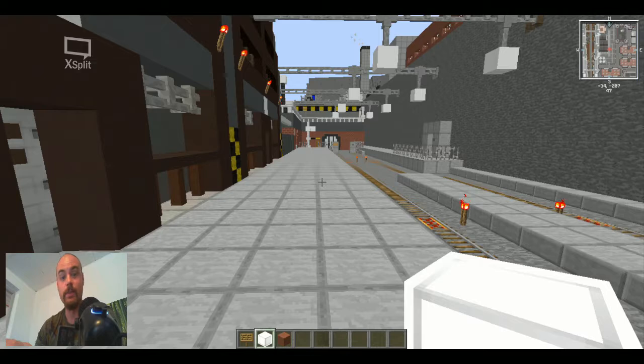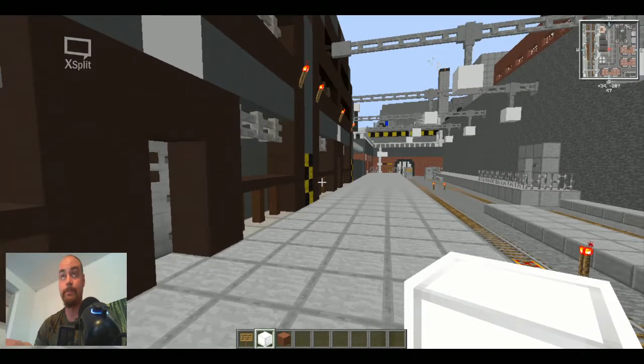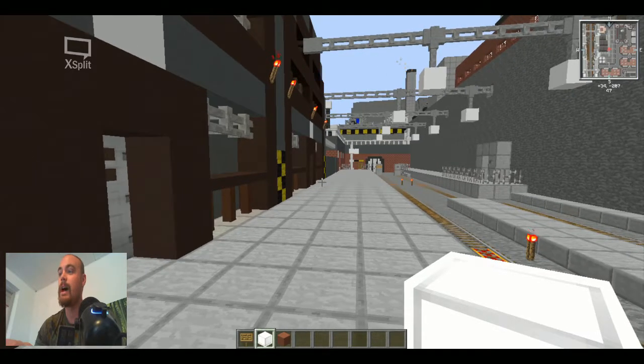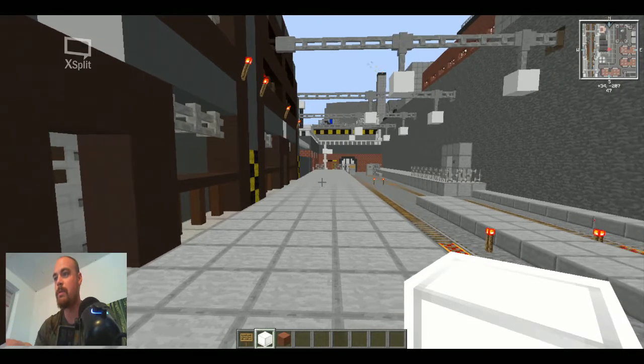Hello everybody, my name is GivenToe and today we're taking a tour of the Final Fantasy 7 Midgar map in Minecraft. This world is gigantic — I can't really tell you how extremely enormous it is. It takes a lot of RAM on my computer. There might be a slight bit of lag so please bear with me, but I really just need you to see this. We are on the platform in Sector 1 where the train rolls in and you start fighting with the soldiers, just like in Final Fantasy 7.